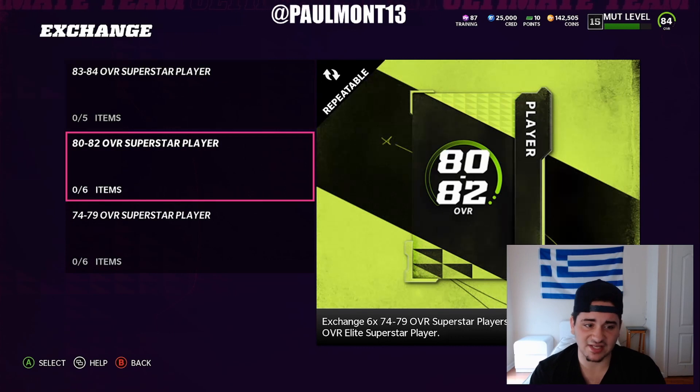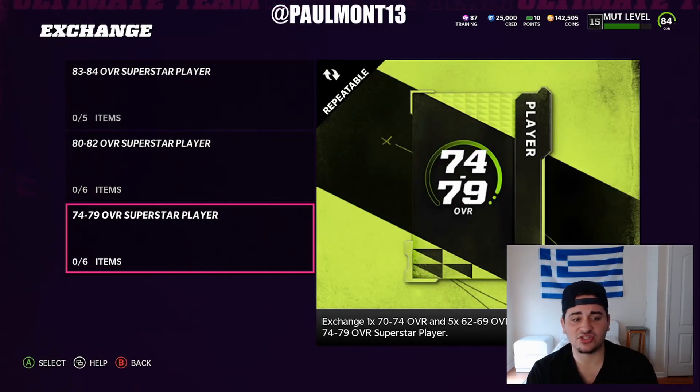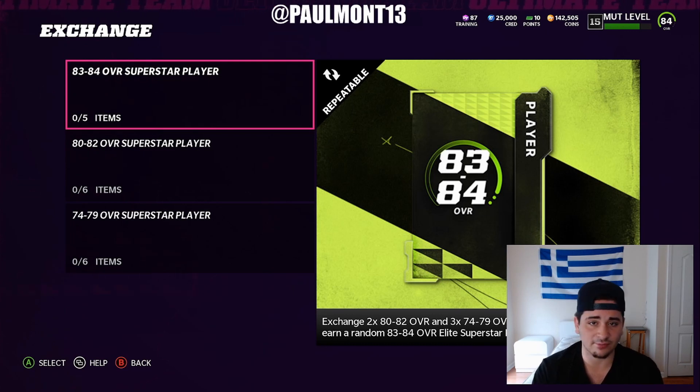I would just go with the 80-to-82s and quick sell them — I feel like it's just a better move. You're going to grind up this 74-to-79 exchange, which is super easy. You need 170 74-overalls and 560 69-overalls — it's light work. Put them in, get as many 80-to-82s as you can, and quick sell them. Or alternatively, put two 80-to-82s and three 74-to-79s into the 83-84 set — you do get a little more training that way.